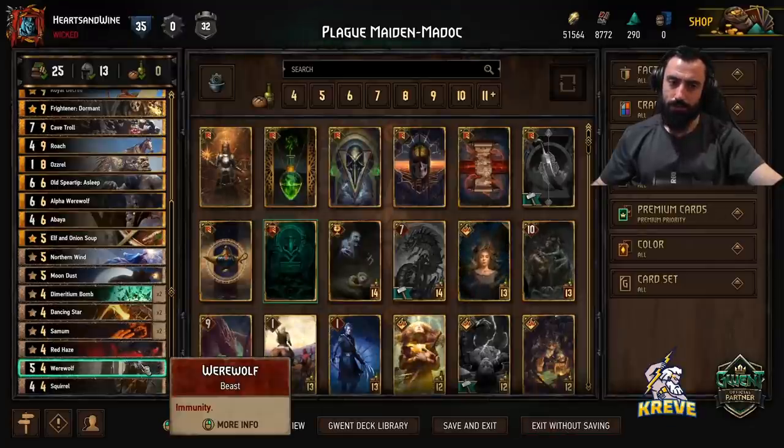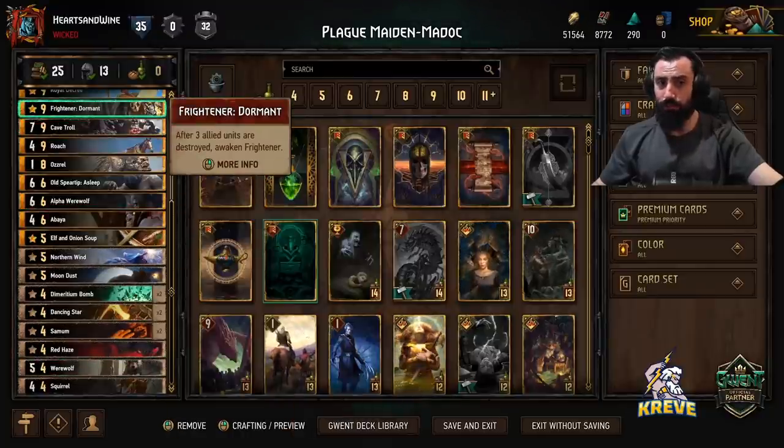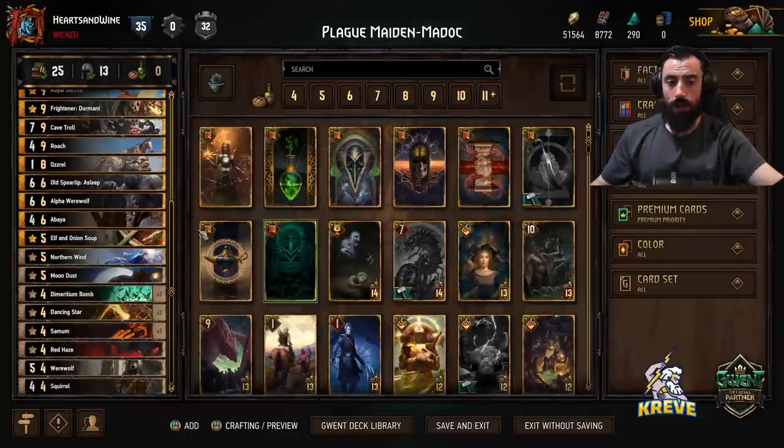There's a bit of an immunity unitless theme to our deck because we've gone so heavy on bombs. It's pretty flexible to play — if you want a round where you just play immunity units together like Werewolf, Alpha Werewolf, and Frightener, that could work too. And if you want to play out bombs, that's fine as well.